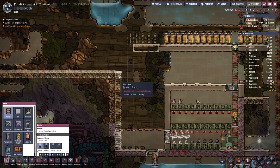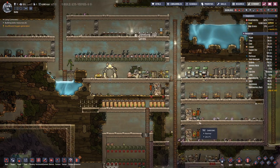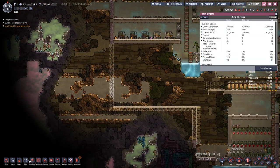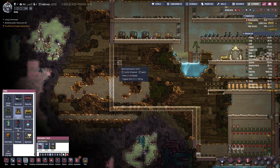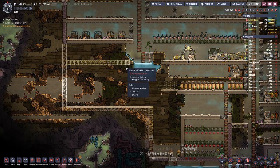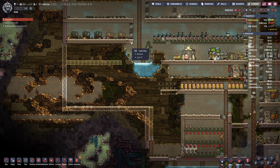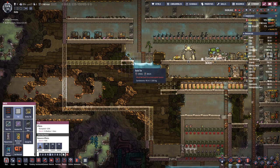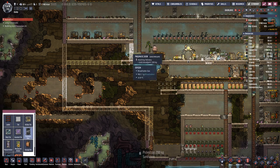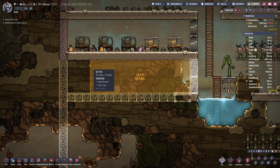Then we can have a ladder up here. Where are the farm tiles? We'll have that four high, probably with a normal tile at the front.